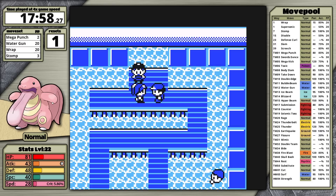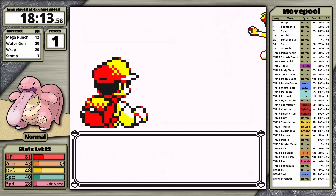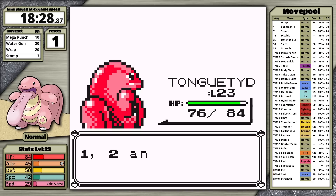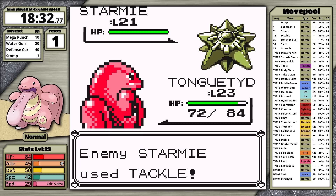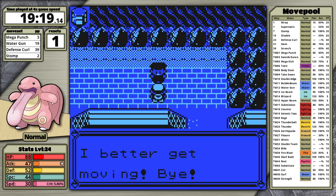In Misty's gym, I defeat the Junior Trainer with two uses of Mega Punch, and use an Ether to boost Mega Punch's PP. Misty leads with Staryu — Mega Punch takes it to red health and I knock it out. Lickitung levels up to 23 and I get to learn Defense Curl, my badge-boosting move. I teach it in place of Wrap since Wrap isn't useful if I can't outspeed. Against Starmie, I use Defense Curl once to boost my attack stat, then Mega Punch. Misty wastes turns using X-Defend and Harden, and I knock Starmie out. I've earned my second badge.